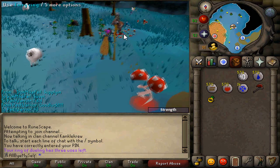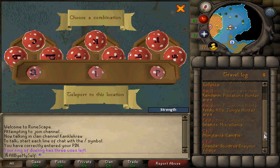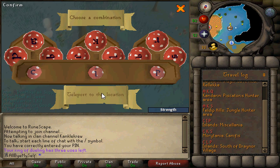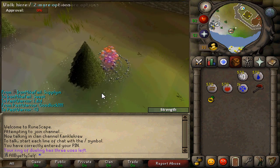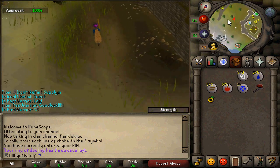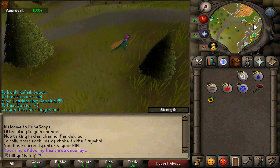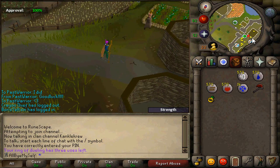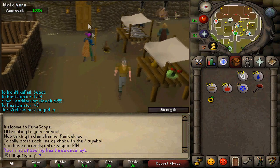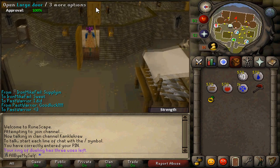That brings me to tip number two. You can go to Miscellania from the fairy rings. If you don't know what Miscellania is, it's an island that is really quite useless other than the fact that you can collect your kingdom from here. Your kingdom is something necessary for all Ironmen — it gives you wood, seeds, bird's nests, all that without you having to lift a finger. It does cost money but a very small amount. The quests you need are Throne of Miscellania and Royal Troubles — I'll put all the quests in the description.